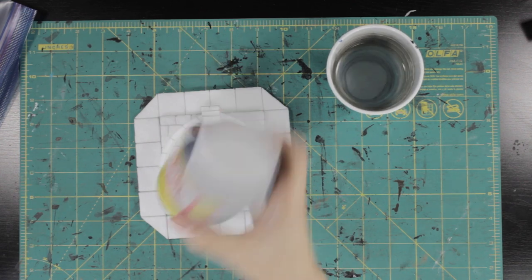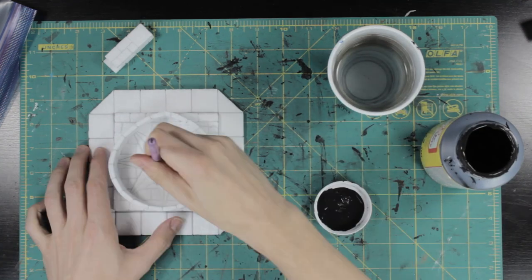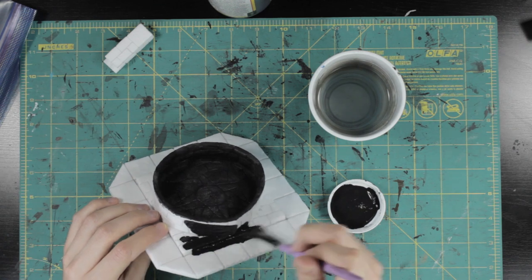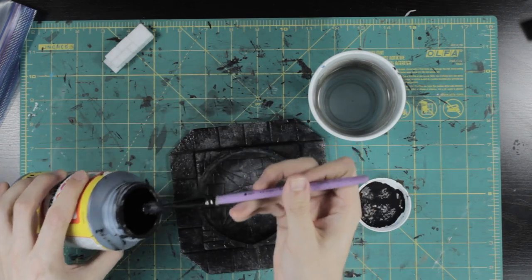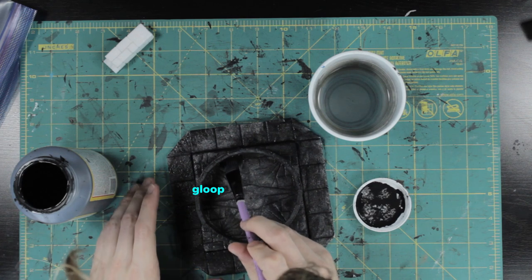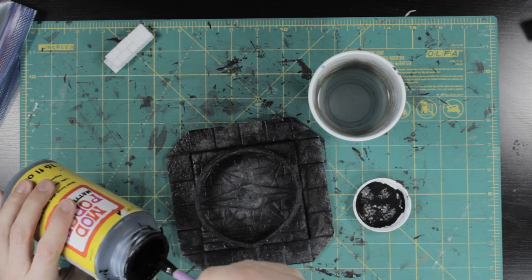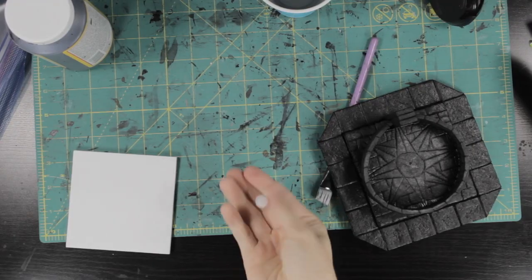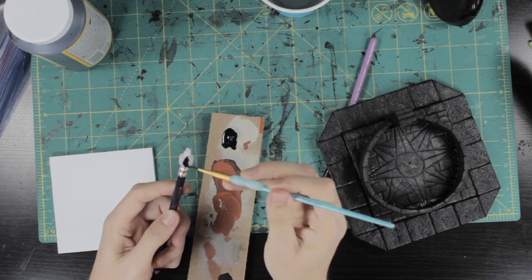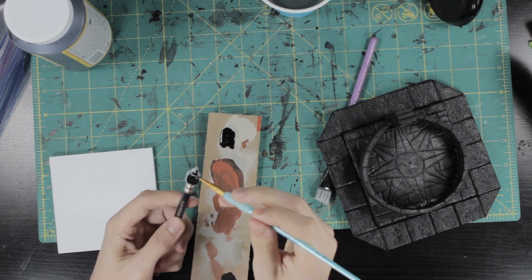Everything got the usual coat of Mod Podge mixed with black craft paint. With so many thin edges I wanted to reinforce this and make sure everything got a solid coating. Once the base coat was finished I went into the cistern and put a big gloop of Mod Podge right around where the cistern walls joined up — this was going to hold a water effect so I wanted to make sure it was sealed. I have bad luck with plastic taking the Mod Podge mixture, so I did the spigot separately using Vallejo brush-on primer.